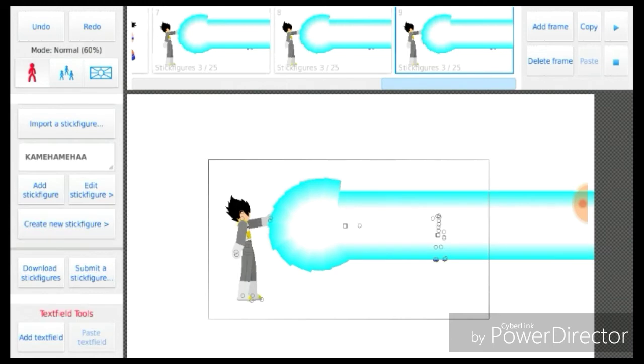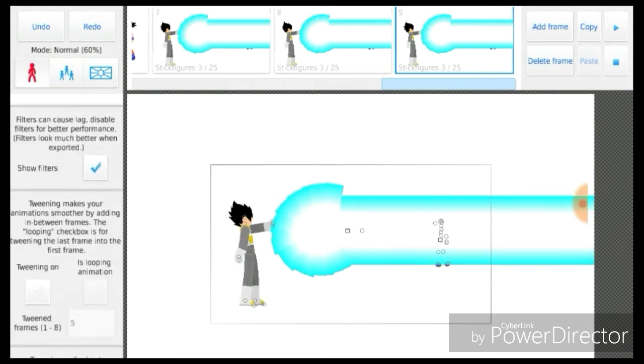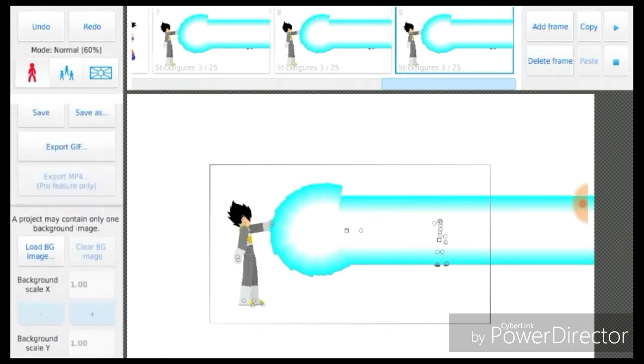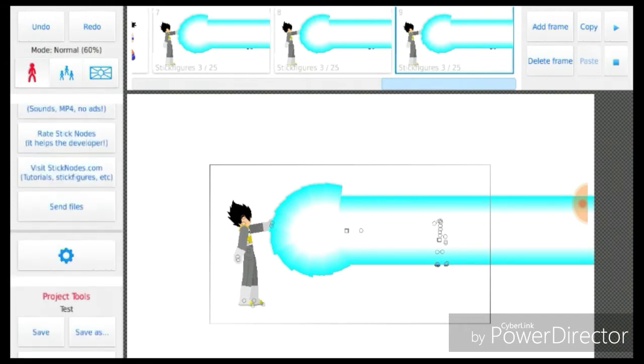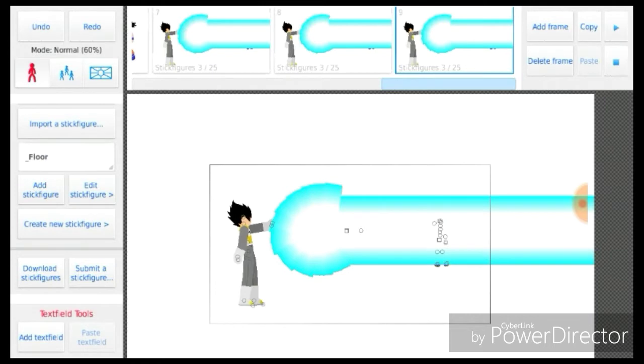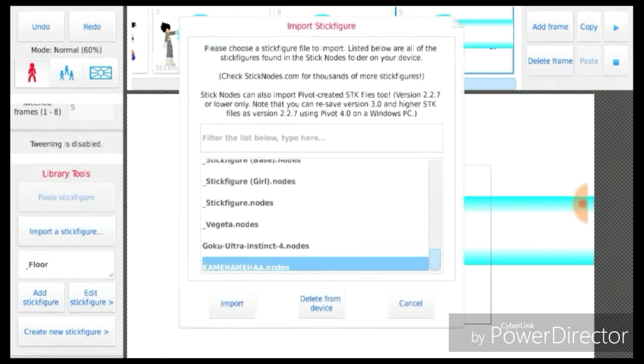Let's add a frame. Okay, where's this Kamehameha? Let's see, I want to delete the Kamehameha now. Okay, what's going on here? How do I delete it?